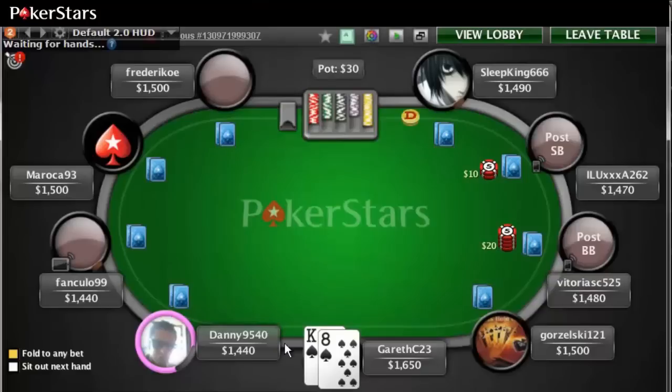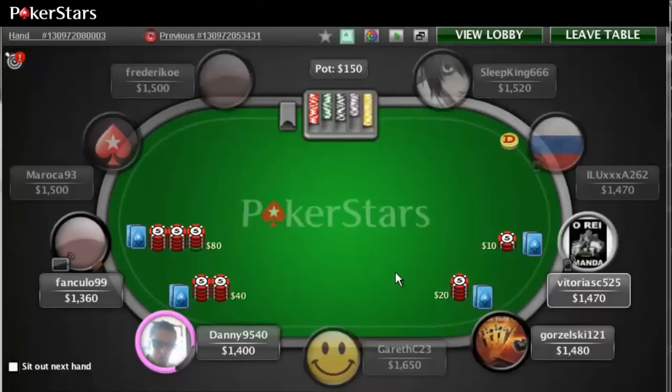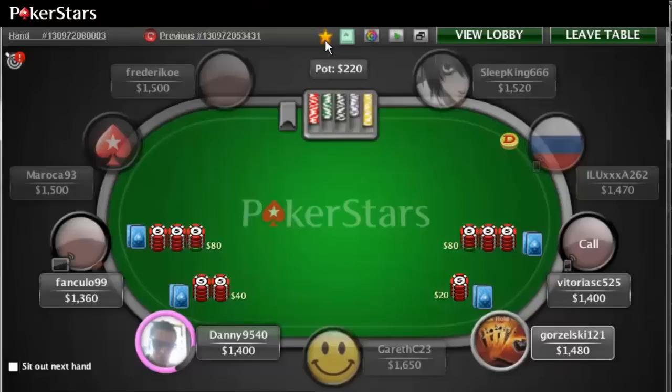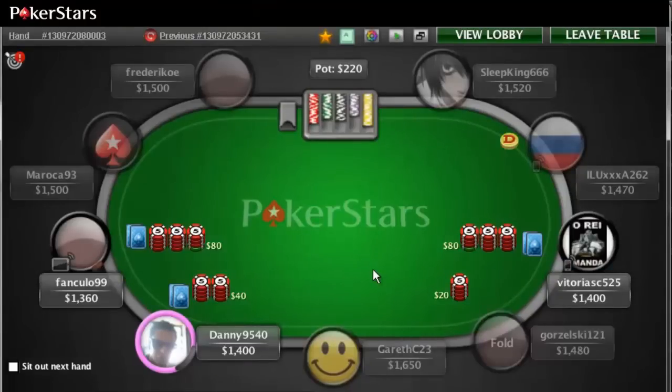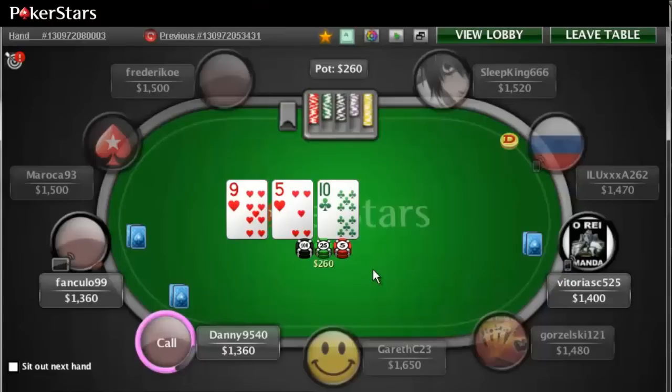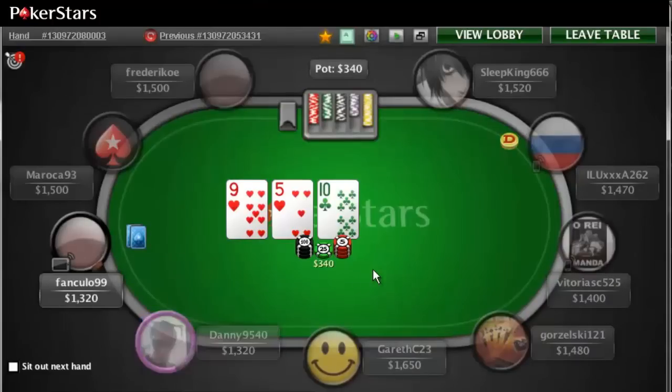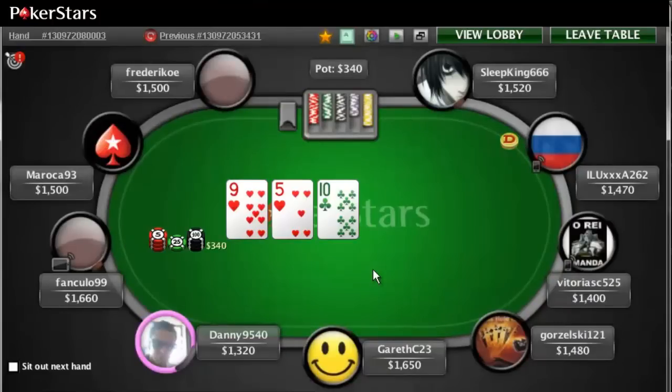We get two folds. You can save this game in your favorites lobby using this star in PokerStars 7 — that way it's very easy to find, which is a very handy feature. These turbo tournaments go by quickly and they're lots of fun. Looks like we've got a three-way pot with an all-in — that's a pretty strong play. Danny folds a nine.